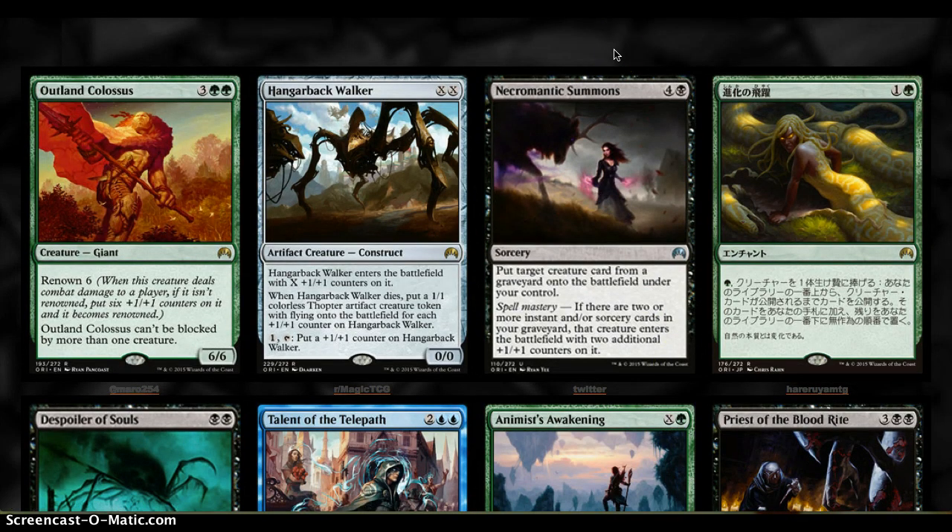Necromantic Summons is 5 mana for a Sorcery — put target creature card from any graveyard onto the battlefield under your control. Spell Mastery puts two +1/+1 counters on it in addition. We've seen this effect before on uncommons. It's solid, it does its work. Any graveyard is nice — nothing particularly special here.